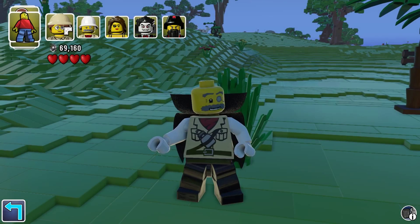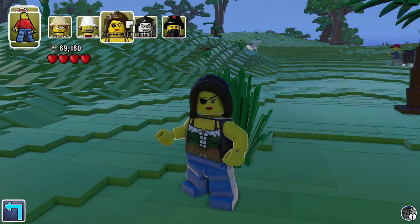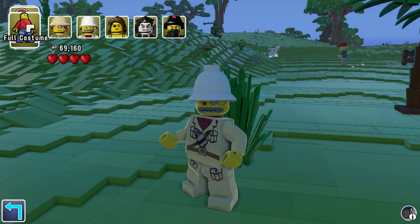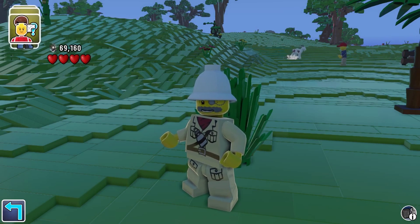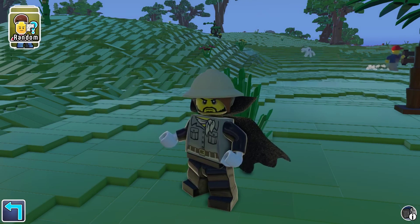These are the full actual costumes. If you click on these it will turn you into that full character's default look. You can also press the random button which will pick any sort of combination at random.